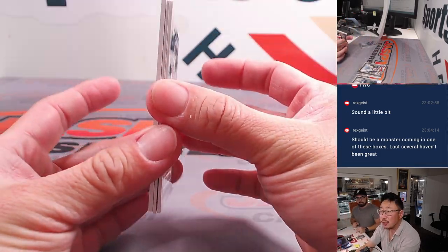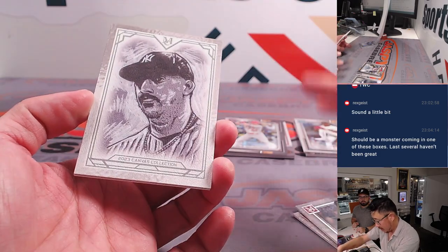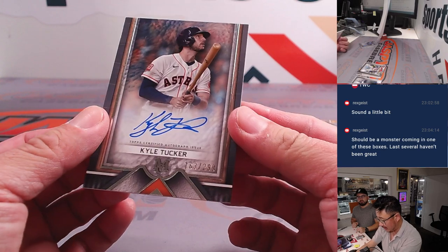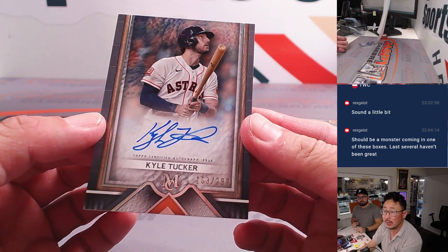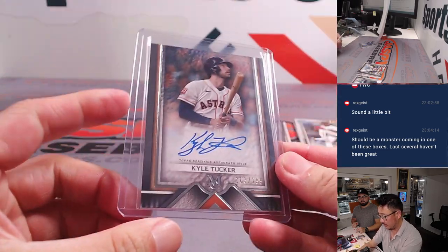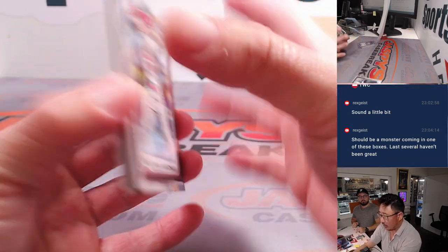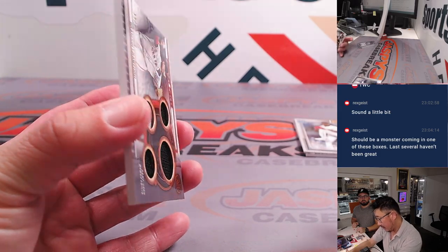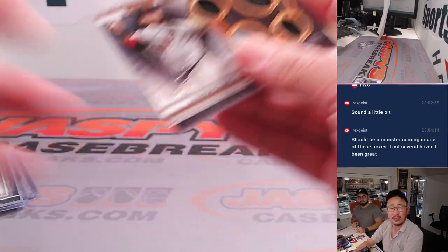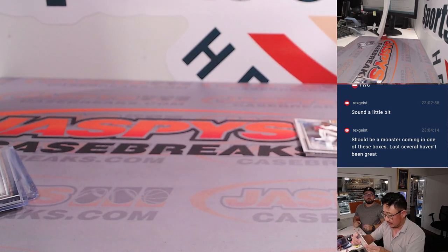Behind Yoshida — is there an extra card? There's the reproduction of Nestor Cortez, and behind that is Kyle Tucker, 163 out of 299. That's for the Astros, AL West — James. That extra spot coming in handy. Behind Goldie is a quad relic, 2-color quad relic — Brandon Crawford, 39 out of 75. I think he just retired this year, right? That is for the NL West, James.